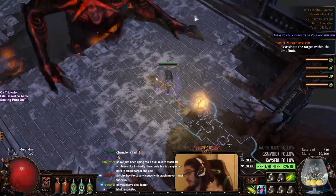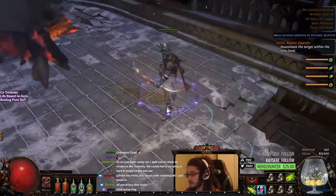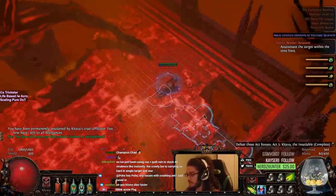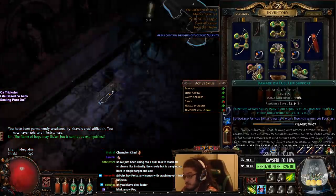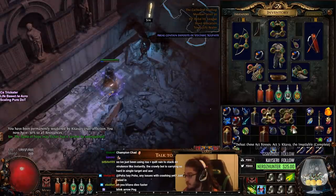Caustic Arrow has been pretty crazy as a league starter so far. Just thinking about the amount of extra damage we can get that we haven't even socketed in yet — Damage on Full Life does actually work for Caustic Arrow, and being a Trickster, staying at full life is extremely easy, so that's a great support for us.